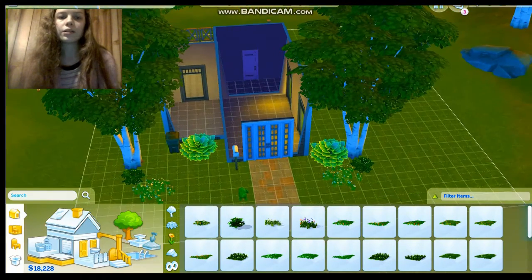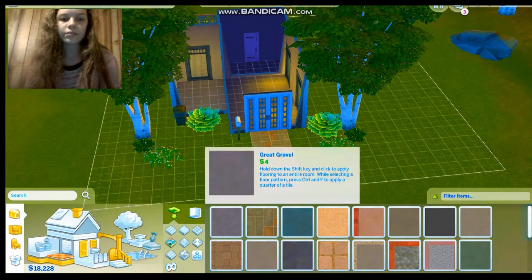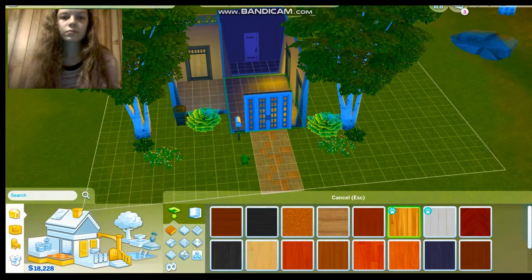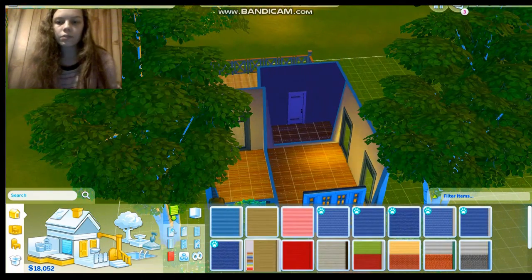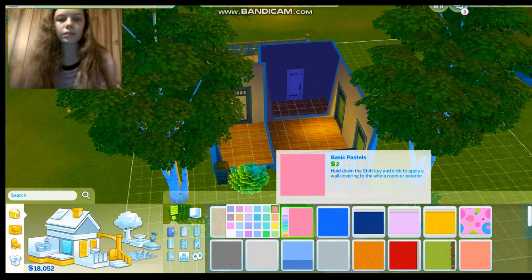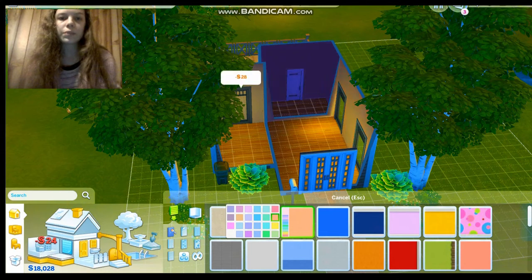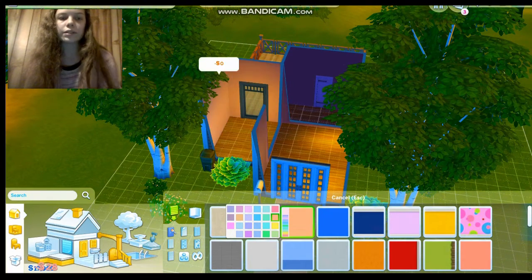Now to move on to the inside of this house and make it look amazing and catified. We're gonna go for this floor. And we'll get some cute walls in here and lights. What walls do we want to go for though? Maybe pink, cause I love pink — like, we'll go pink everywhere, cause pink is the best color ever. I love pink, it's my favorite color if you guys don't know by now.